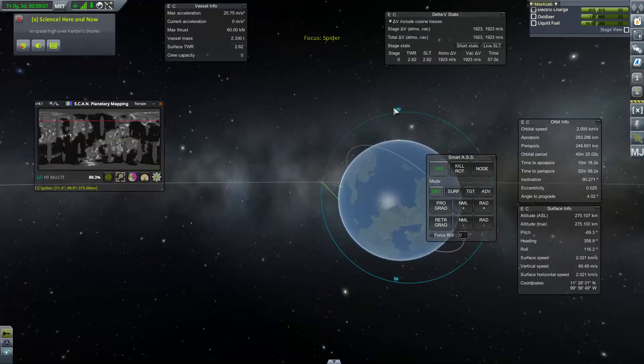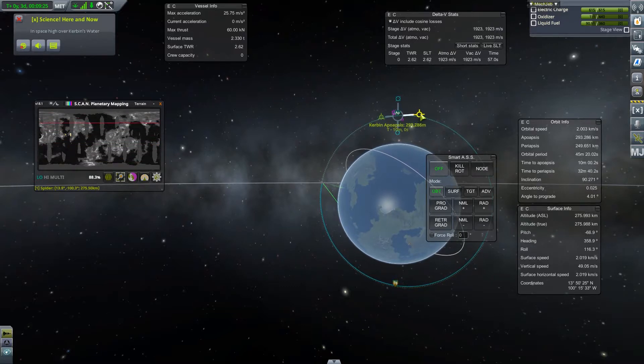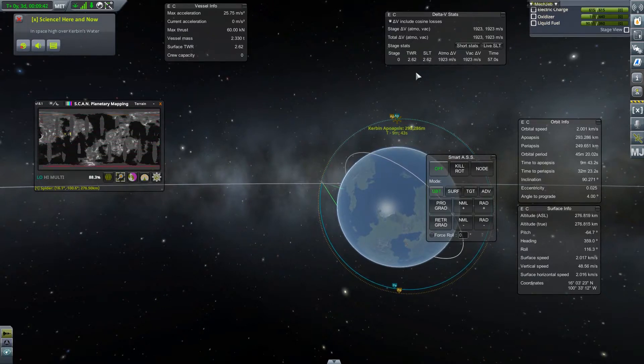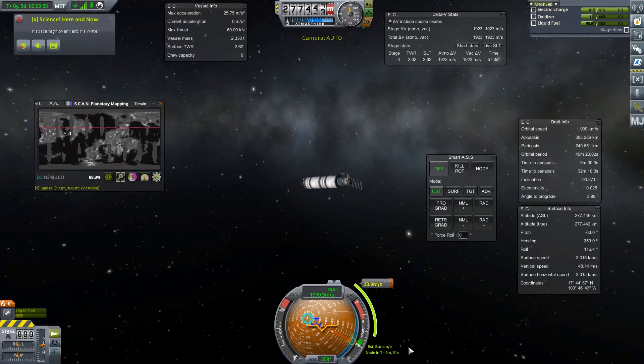Let's see if we can create maneuver nodes. Yes! So what we can do is click on apoapsis — my idea here is I want to circularize my orbit a little more. I'm going to pick prograde and burn the forward direction. Using this, I can pull it back and forth — periapsis is 291, that's great. Click on that warp-to-maneuver. And when we go back here, we can see that we are nine minutes away from our maneuver node. I'm going to fast forward until we get closer, and we're going to burn for exactly 23.9 meters per second.